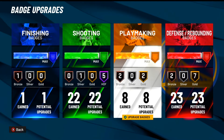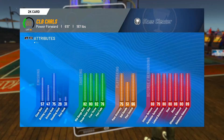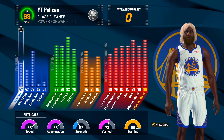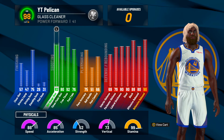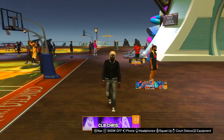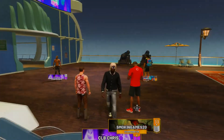This build can dribble, snag, shoot, and steal like crazy. To make the build, just subtract three from my attributes — my pie chart is Green/Red. For wingspan, go two ticks down from max. Height is 6'8", 187 pounds. Use the speed pie chart — my strength is a 52 but my speed is fast, so I can keep up with guards and crash boards efficiently. Shout out YT Pelican, go sub to him. Drop a like, turn on post notifications, and I'm out — peace.